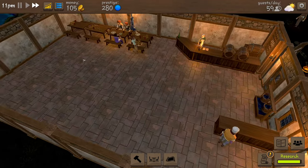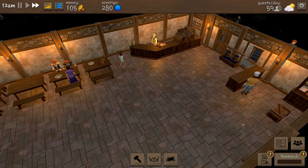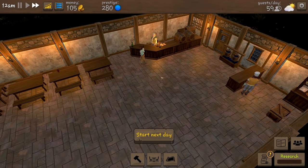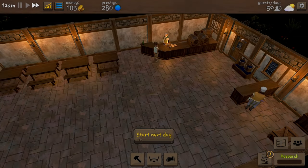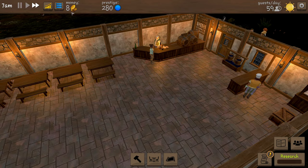Coming up to the end of the day again, we're back at 100 coins but there's no doubt we're going to spend most of that on wages overnight. Research is done - do we want special events or research? Let's start our special events first and then move on to research. Today we lost 74 coins which wasn't too bad. Starting day 5, we are on 8 coins.